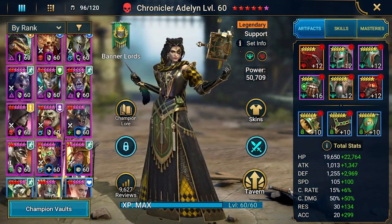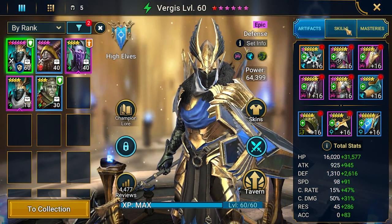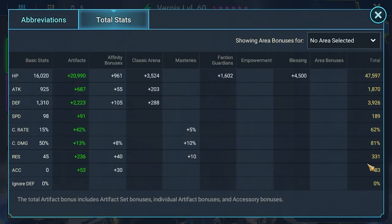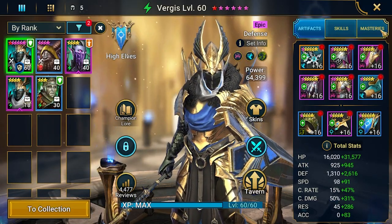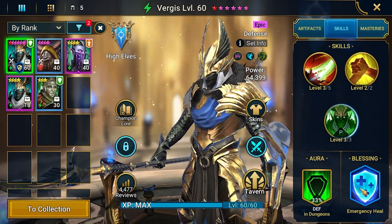Before running it, let me quickly find Vergis and explain how I built him. He needs a lot of resistance — currently 331. For the Doom Tower I get an additional 48, and from Brogni another 60, so I'm running over 400 resistance, which is more than needed. Some defense, 4050k of HP. You also need to watch out with this — it's good to have a blessing for him, so emergency heal. This will heal the champion when he loses his shield.